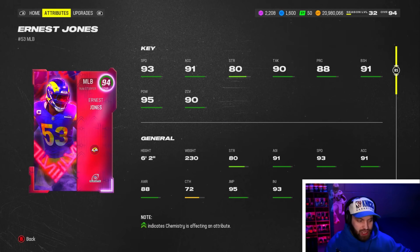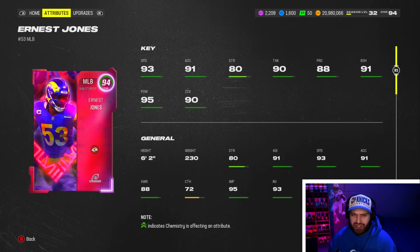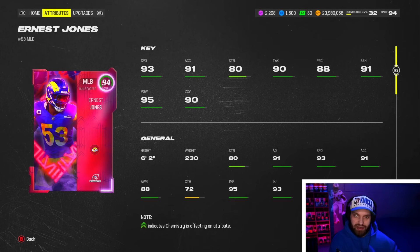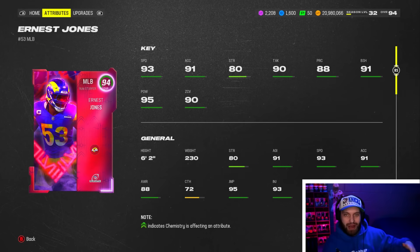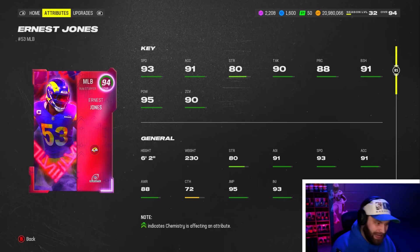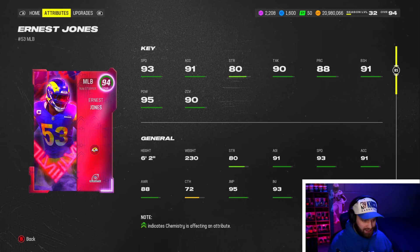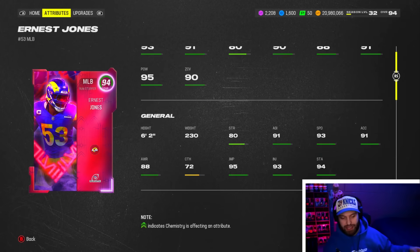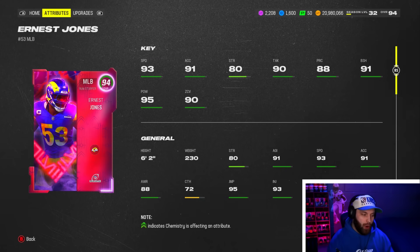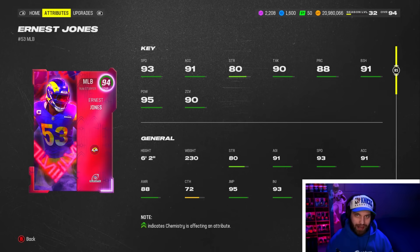Starting off the list at number 10, we have Ernest Jones. Before we get into him, I want to let you guys know there are cards in the middle portion of this list where I'll say they probably could be ranked higher as a user, but they are better at other positions. Ernest Jones just came out as a playoff theme team card — he did get a little lack on speed, with some other cards getting 94 and even 95 speed. But 6'3" is still a good height, he goes into one of the best theme teams in the game, has good tackling, block shed of 90, great hit power, great zone, and 93 change direction. I've been a little disappointed in this card, but there's really nobody else comparing to him at the bottom tier.